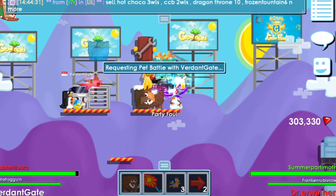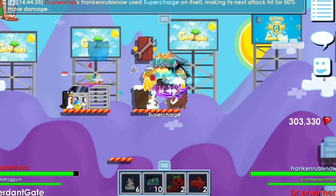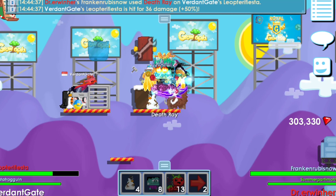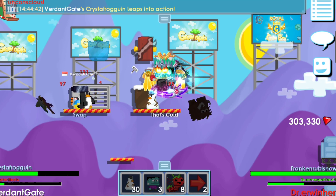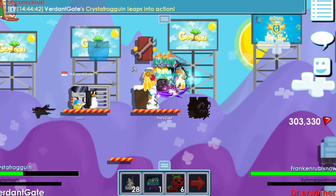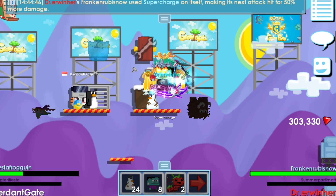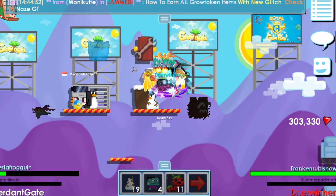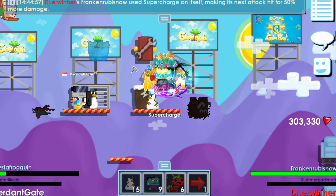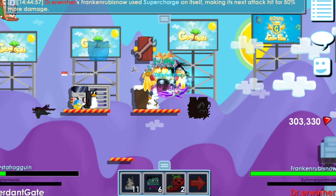Coba lagi, gue hit dulu sekali tapi itu gue charge. Gue pukul, mati nggak ya? Enggak dong — enggak bagus berarti. Harusnya charge dulu, harusnya buat Snowman. Nah kan jadi no damage dianya — jadi lama lagi buat kill.